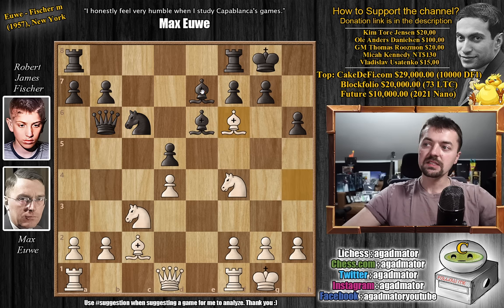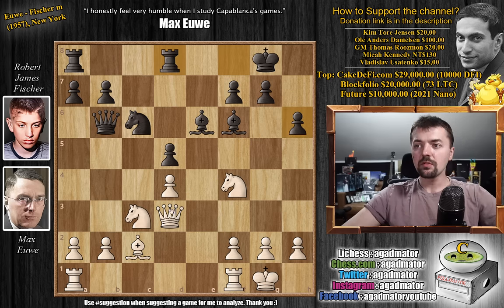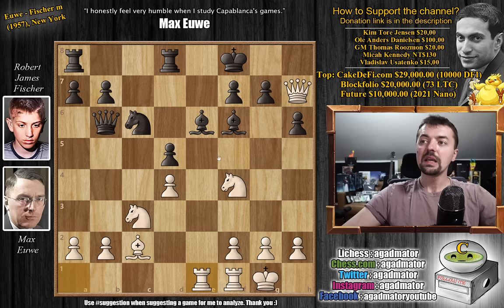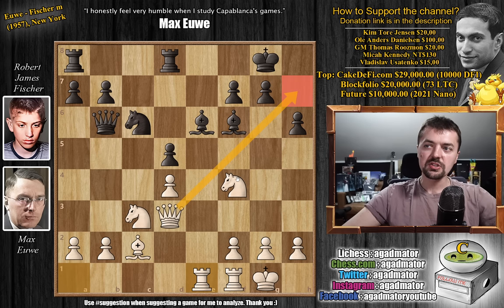Bishop captures on f6 by Max. Bishop captures on f6, and now queen to d3 — checkmate is being threatened. Fischer doesn't play g6 as one might expect; he plays rook f to d8, inviting queen to h7 check. But if Euwe goes for this — queen to h7 check, king to f8 — he still needs a move, because king can come to e7 later. You can prepare rook a to e1, threatening to eliminate this bishop on e6. Instead, Max starts with rook a to e1, saying: I have time for queen to h7, and if you play g6, that's not going to be very good for you.